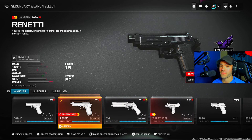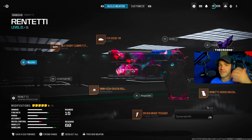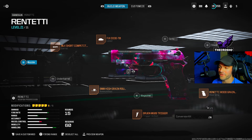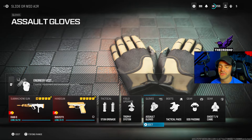I recommend the Renetti - it's probably the best pistol other than the Cor-45. Here are my attachments - pause the video and take a screenshot. Hit that like button if you find this video helpful. You can copy the perks, gloves, and gear too - completely up to you.